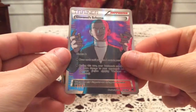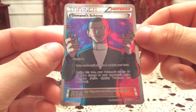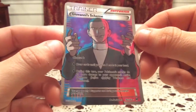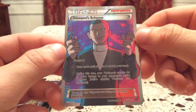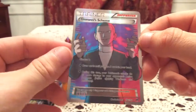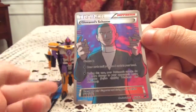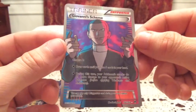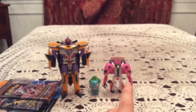Oh! That is better than a holo — we got a Giovanni's Scheme Full Art! I think this is one of the first full arts I pulled from the set, so it's cool to see it again. We've got red and blue mixing in the background for lighting effect, which I think goes along with the Red Flash and Blue Shock Japanese version of the set. That is a very nice pull — it absolutely made that pin blister.